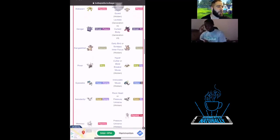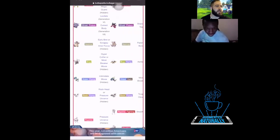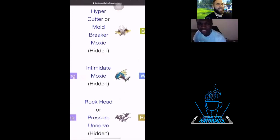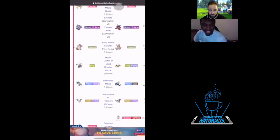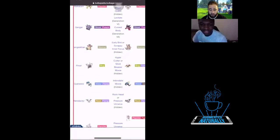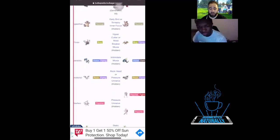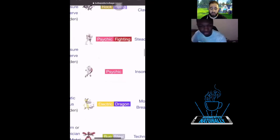Gyarados — Water/Dark. Mega Pinsir — look at it! Gengar stays the same type. Pinsir gains a flying typing and wings. Gyarados loses the flying typing, which could be beneficial. Mega Mewtwo gets fighting — one of the forms. Mewtwo X gets fighting, Mewtwo Y stays pure psychic as usual.